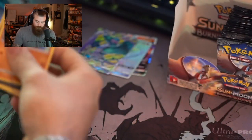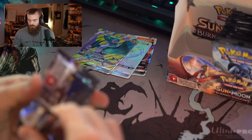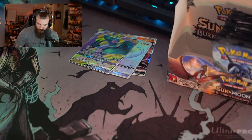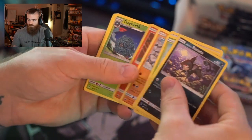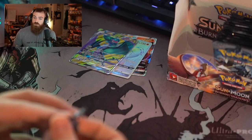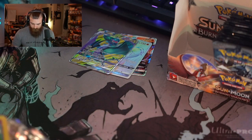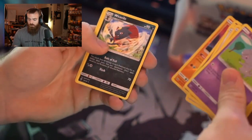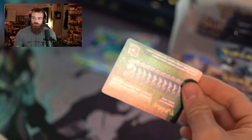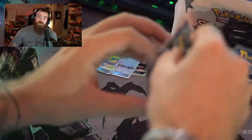Lucario — good card. Let me know in the comments: do you want me to go slower, or do you like me going through these packs faster to get through a whole booster box quickly? Tangrowth, nice. Also — do you want me to show the code cards? I think that would be really cool. With these packs, if the code card is green it only has a reverse holo; if it's white it's got a big hitter in it.